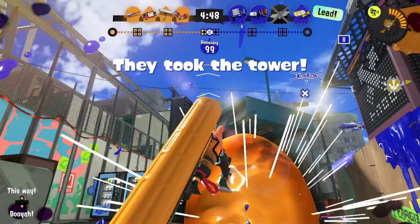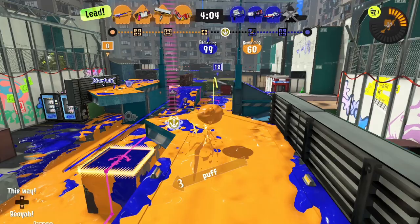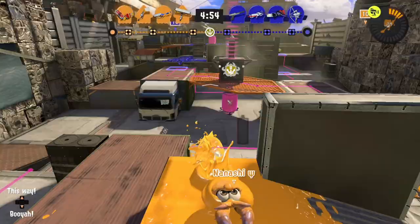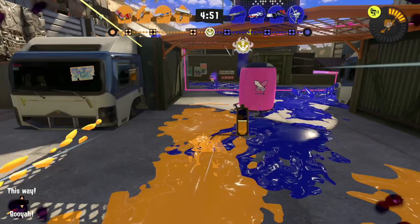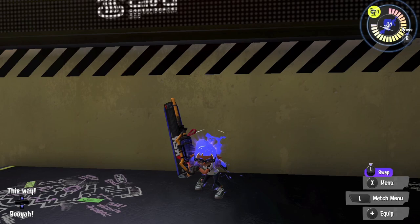How should you play with this weapon? Being aggressive is the way to go, but it's good to take cover from walls and corners. Opponents may not have enough time to react to Carbon Roller's fast swings. Autobomb is really good at zoning out enemies — it's great for driving them up to sniper spots where you are not able to reach at all.